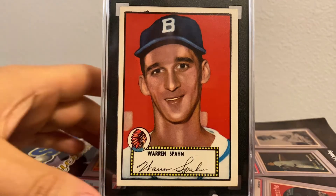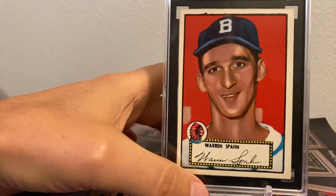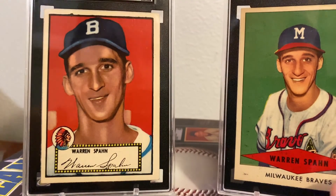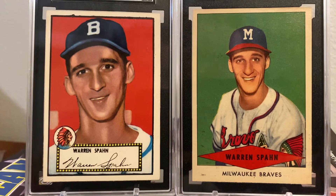Let me end this by seeing if I can show you both of my Spahn cards at once. I suppose maybe the 52 should be on the left since 52 comes before 54. Let's see if I can show both of these beauties at once — wow, what gorgeous vintage beauties. Thank you for sharing in my joy, my collector friends. I hope you had a wonderful and peaceful time in the Vintage Sanctuary.